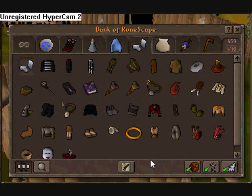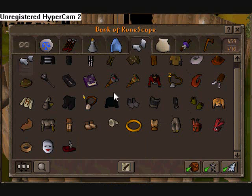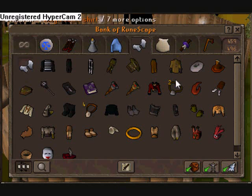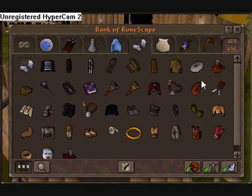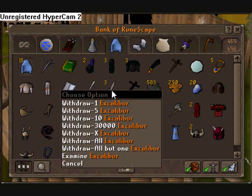My costumes tab — I don't have a costume room in my house yet so they're all stored here. I don't have anything really great: I have ringmaster, beacon ring, Jennica's ring, that's about it, along with my rabbit's foot and ghostspeak amulet.